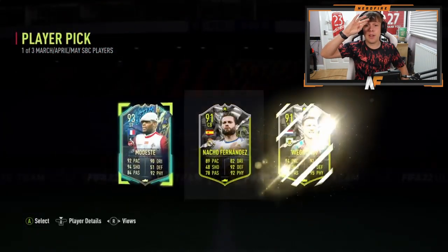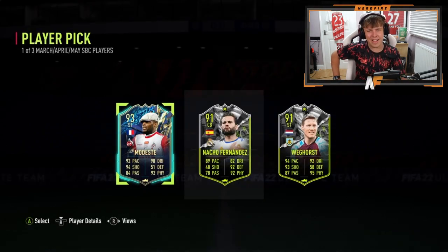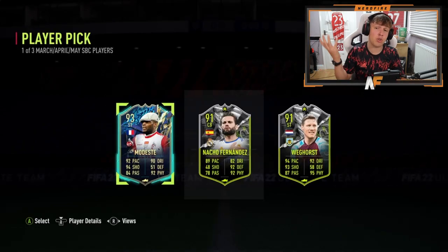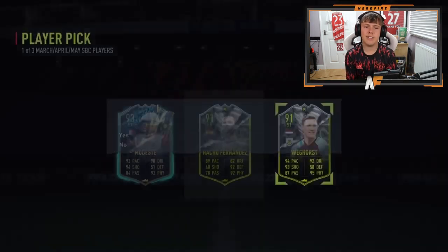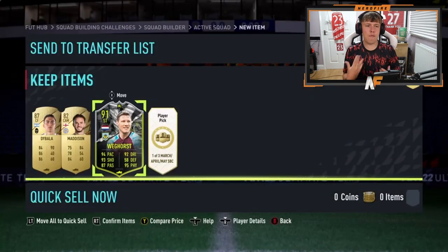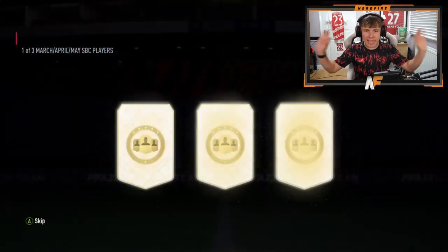Layton's first Year in Review pick shows Modest, Naturel Fernandez, and Weghorst. I'd probably go with usability — Weghorst is actually very good and still very usable. Naturel Fernandez has strong links to Militao and Courtois, making a nice triangle with center backs and goalkeeper. But Weghorst — I definitely say take Weghorst 100 percent.